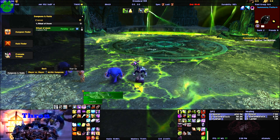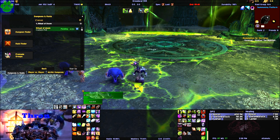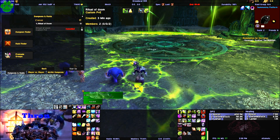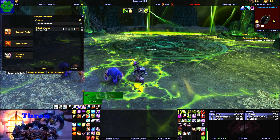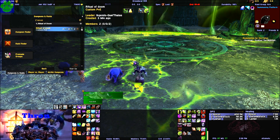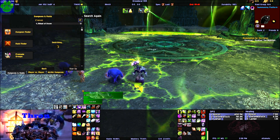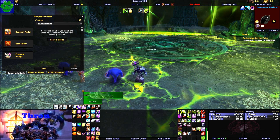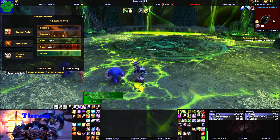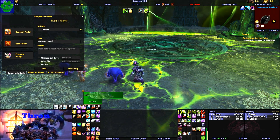After you get your group built, you're going to do the Ritual of Doom by clicking on a talent you get — it's a general talent in your spell book. It takes a minimum of three. I've seen four, as many as five. I'm just not sure what the limit is, but I know I've done it with five before with no problem.